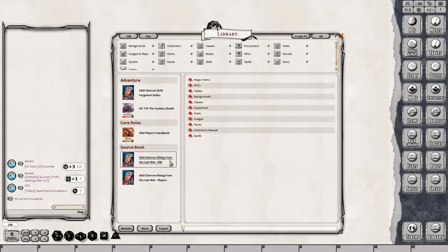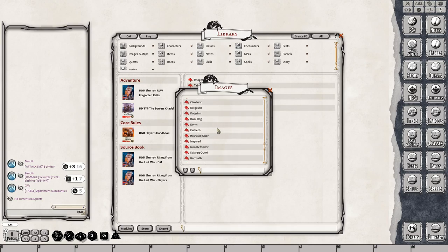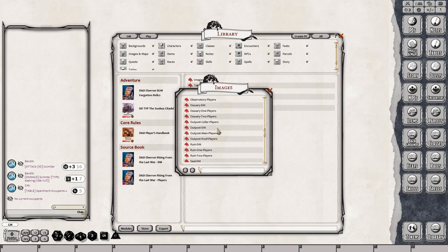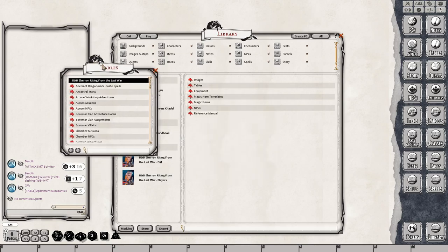Last but not least, here is the DM version, which is all of the dungeon master eyes-only content. Here are all of the images — these are going to be all of the images combined from the Adventure Forgotten Relics and for the players, plus everything from the GM stuff too. Here are all of the tables again. Here's all of the equipment again.